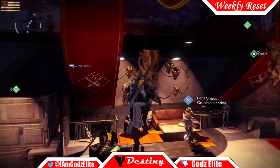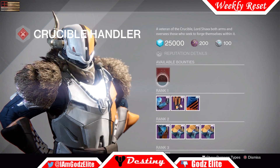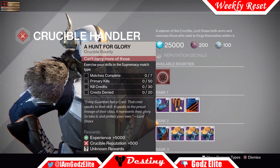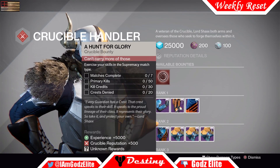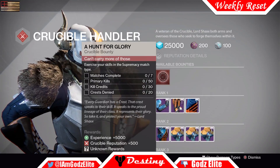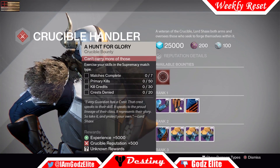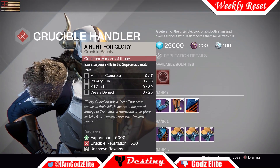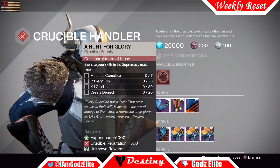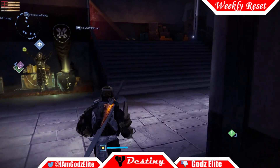Moving on from that, let's check out Shaxx. Hopefully he'll have Supremacy this week since that's what Iron Banner is — and boom, look at that, it's Supremacy! So this week while you're doing Iron Banner you can also finish out Shaxx's bounties. You have to complete seven matches (you don't have to win), get 50 primary kills, get 30 kill credits — those are the little red orbs from killing people — and deny 20 orbs by collecting the blue ones from your dead teammates. Once you do that you'll get some cool gear from him as well.